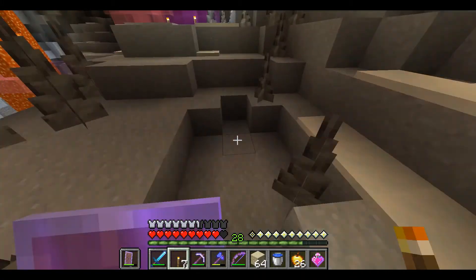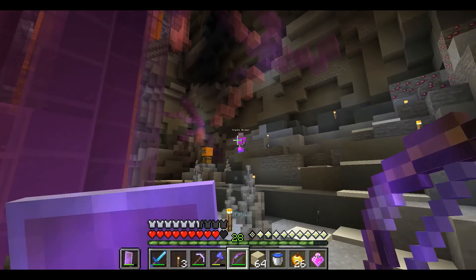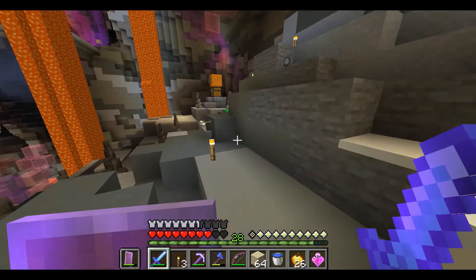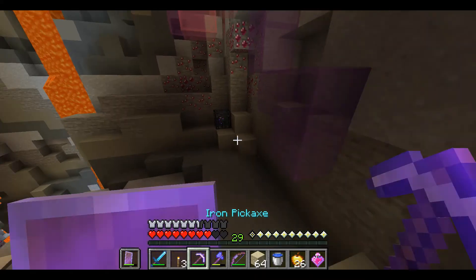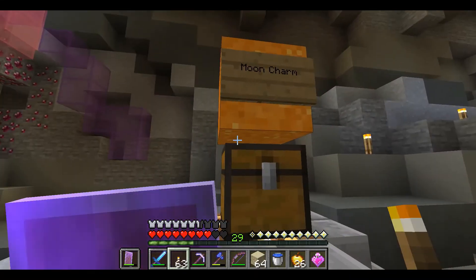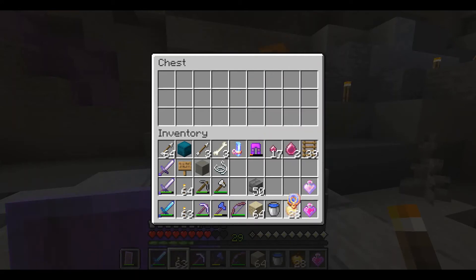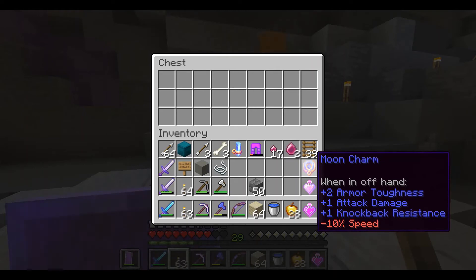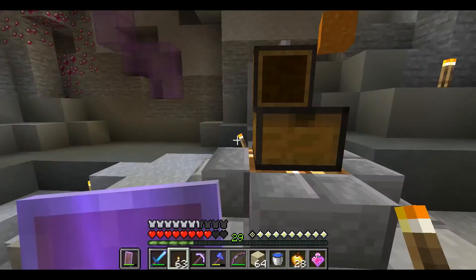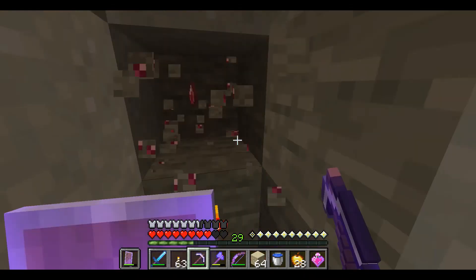Puente. Vamos rápidamente por acá — había un cofre. Vamos a ver que aquí no haya trampas. Vamos a ver qué hice con este cofre, y tiene: Moon Charm — knockback resistance a costa de un poco de velocidad, o sea pierdo velocidad, pero armor toughness. Vamos a dejar esto también. Listo, vamos a llevar estas gemas.